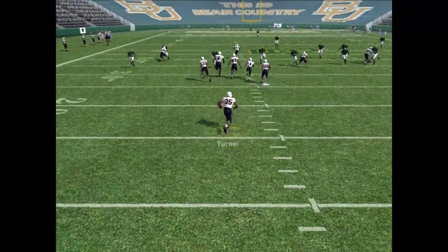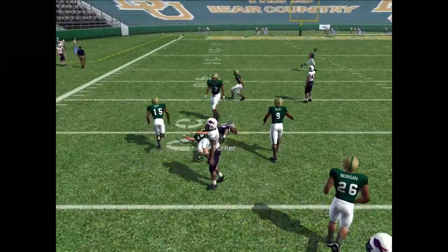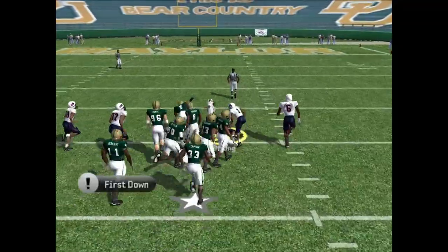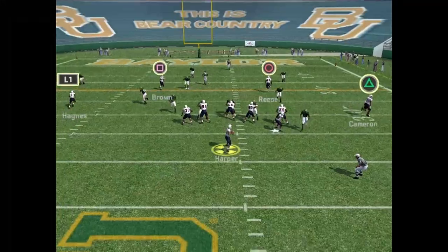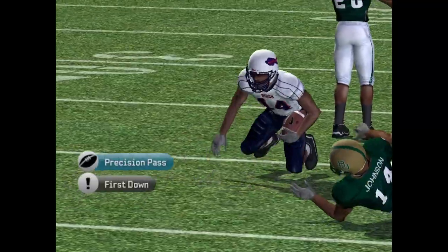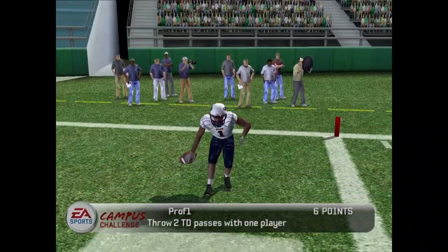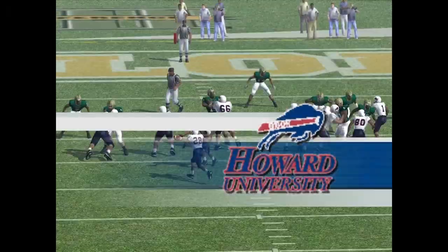Turner on the return — has a block, has a seam, tackled at the 49-yard line. Turner has been a beast for us. Strong gets the ball on the right sideline — big play, that's one of his biggest runs of the year. I love that. Harper drops back looking across the middle — Brown. Brown has been integral for this team over the last few weeks, that senior leadership really showing through. And Haynes with another touchdown!